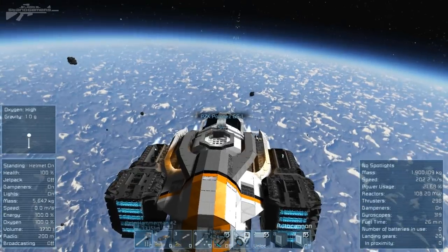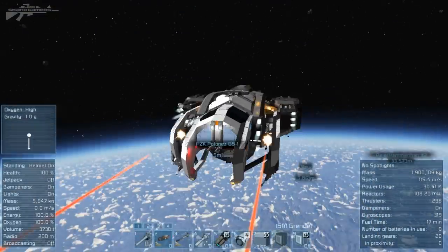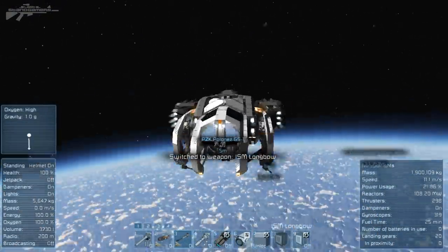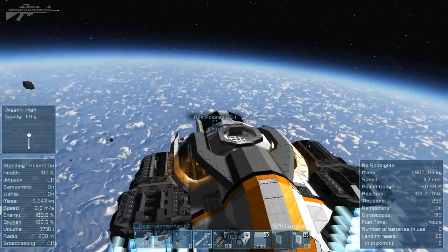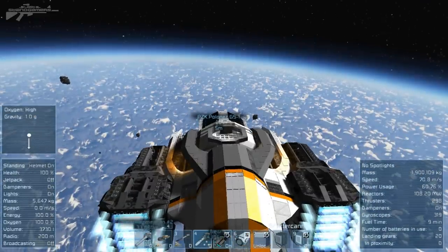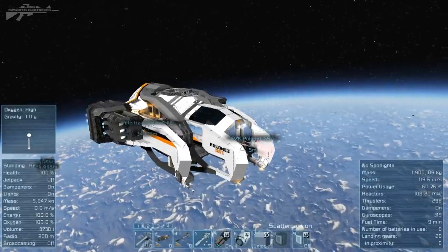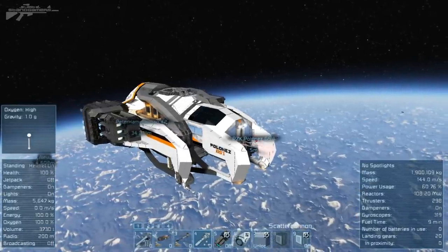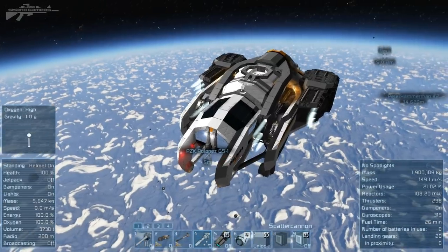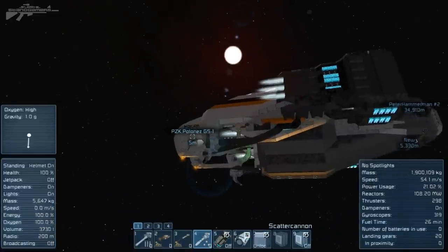Then there are 50-caliber auto cannons, followed by the scatter guns. Pressing number five activates what I thought was a self-destruct system but turns out to be a reactor or some other system. Number six activates and retracts pistons — a cool little feature changing how this thing works. Really cool, really nicely detailed.